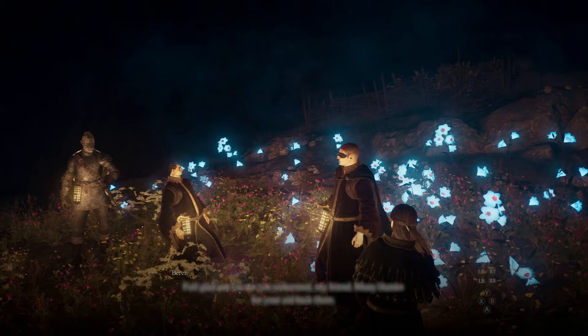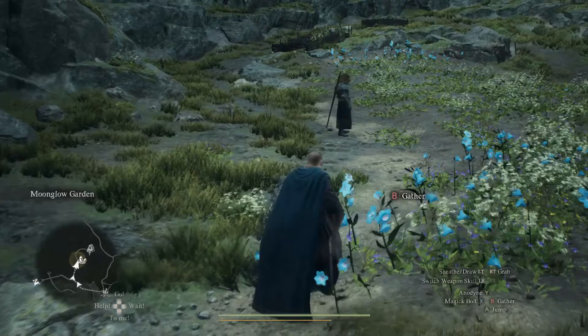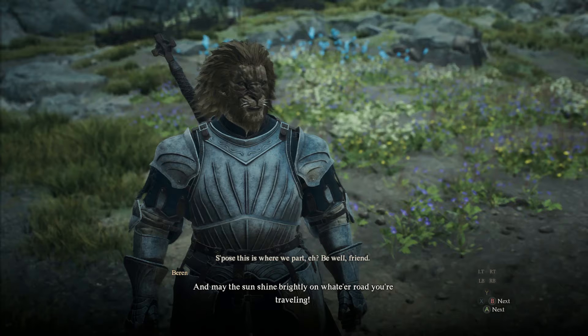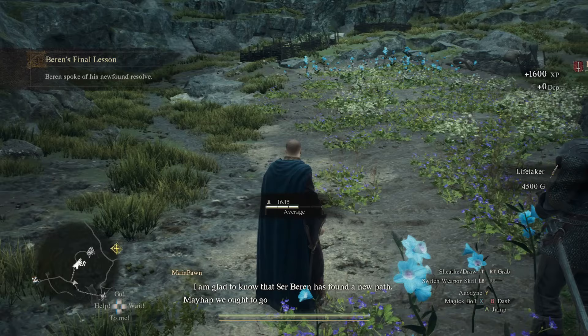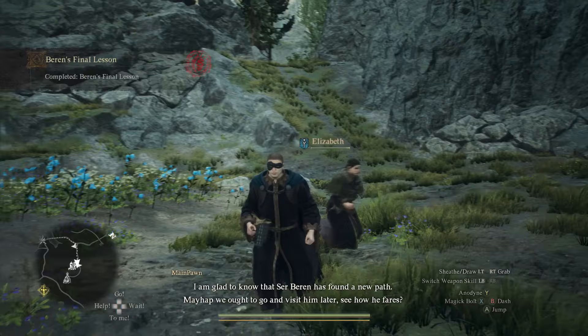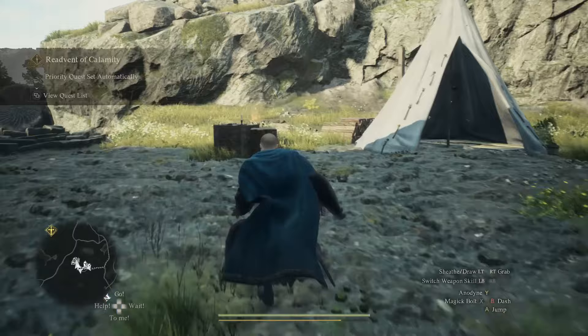This is a pretty tough fight, but you have a lot of help here — so even if you are a low level, you should still be able to do it; just play cautiously. It doesn't seem like Baron and his soldiers can die. Once the fight is over, you'll get quite a bit of XP for taking on the cyclops — be sure to loot it as well, because it has valuable things you can use to enhance gear. This will progress you to the final part of Baron's quest: a quest called Baron's Final Lesson. Wait a day and then return to the Moonglow Garden. Once you go and talk to him, he will give you his giant sword called the Life Taker, and you'll get 4,500 gold as well.